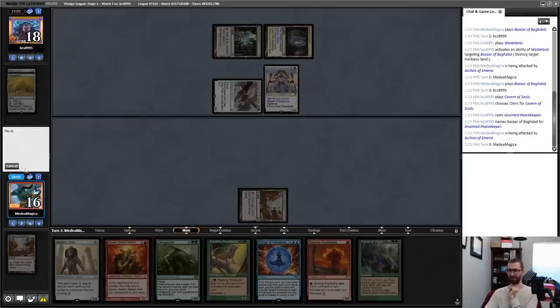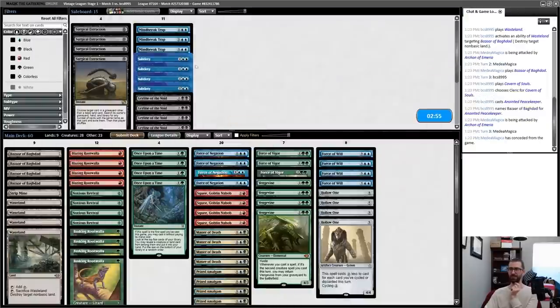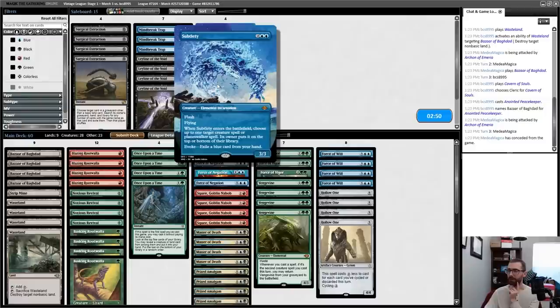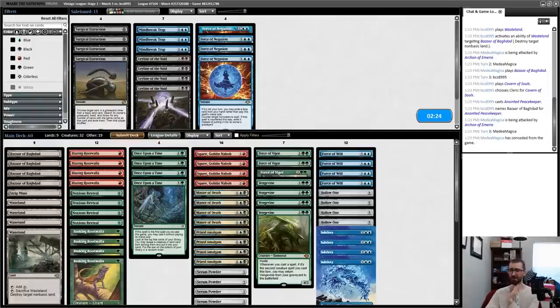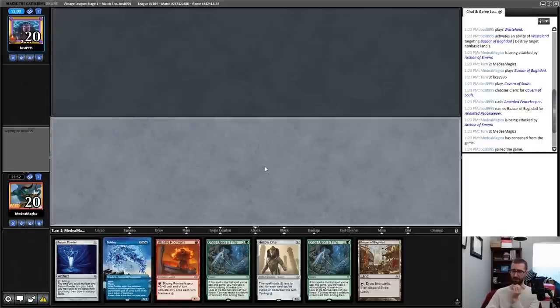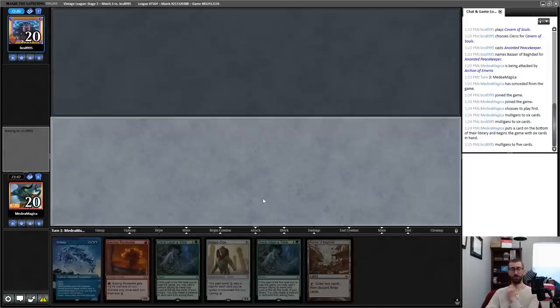I can't possibly win that — let's concede. This is where we want Subtlety. It doesn't counter technically — it gets around Cavern of Souls. What comes out? Noxious Revival. My opponent has Wastelands. Force of Negation can probably come out — it's nice at stopping things like Lotus. I don't have a blue card for Subtlety but it's not like I'm throwing this back. Throw back the Powder. Basically I'm just going to look to put Hollow Ones and Vengevines into play on turn one before my opponent gets a turn.